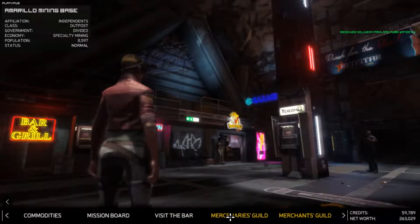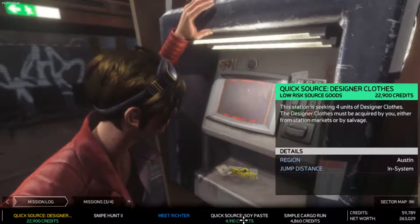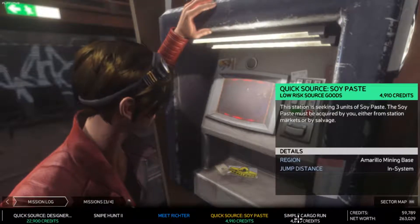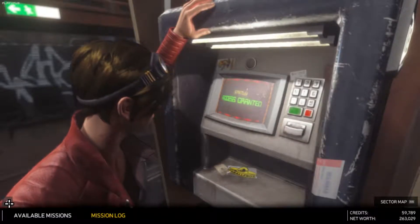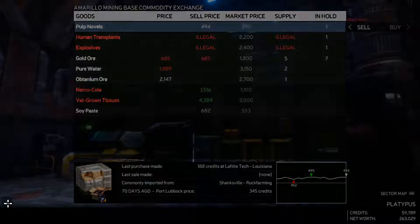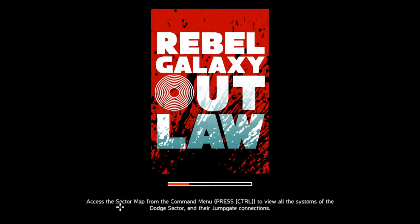So let's check our missions. Mission log — Quick Source Designer, yeah, that's going to be a while. We need to get three units of Cypaste. Simple cargo run is one jump — okay, not bad. Let's exit here and then find where to get Cypaste, because I don't think it's that difficult to get it. We've certainly been to a lot of places to sell it.